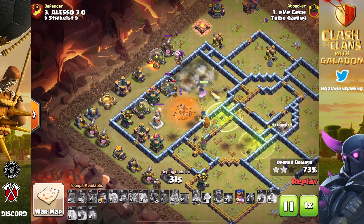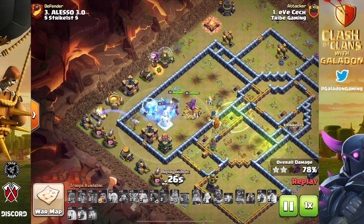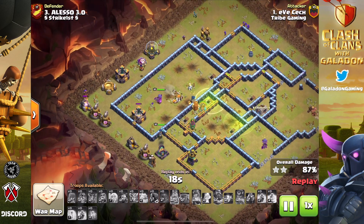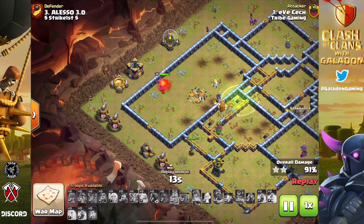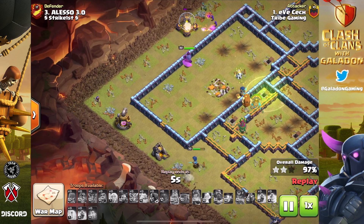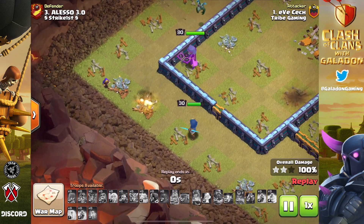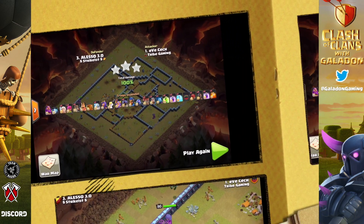The Royal Champion survives on the top right with the Hog Riders to wipe out another Inferno Tower. At about 35 seconds left I looked and honestly thought I was recording a two-star fail. But somehow all of these buildings get wiped out at the end of the attack simultaneously, and Eve Check picks up what he and Tribe Gaming surely knew from the beginning was going to be a three star.